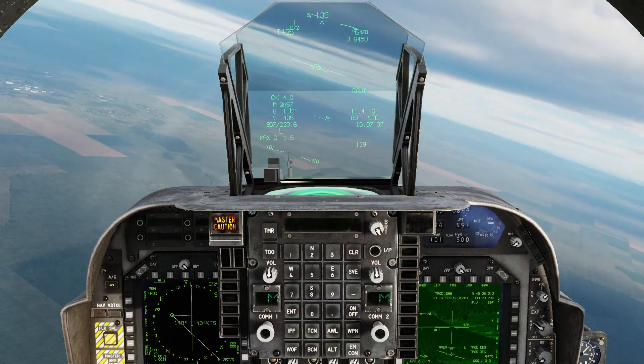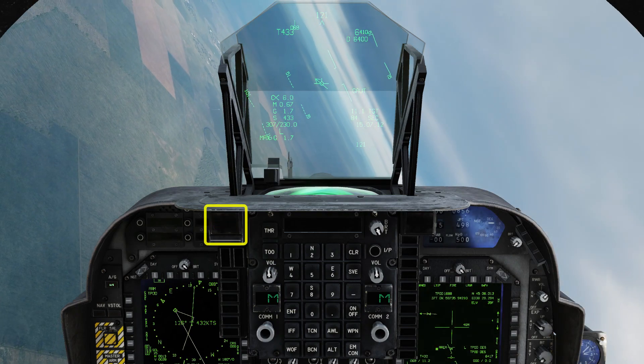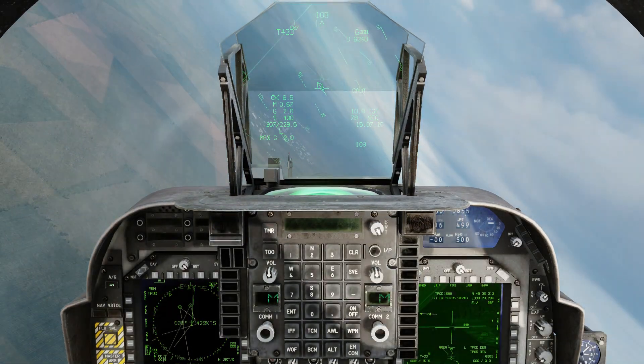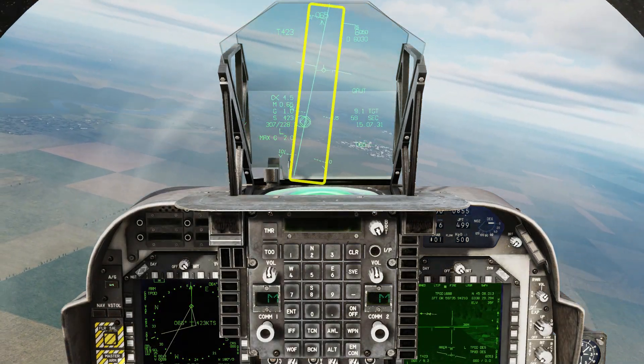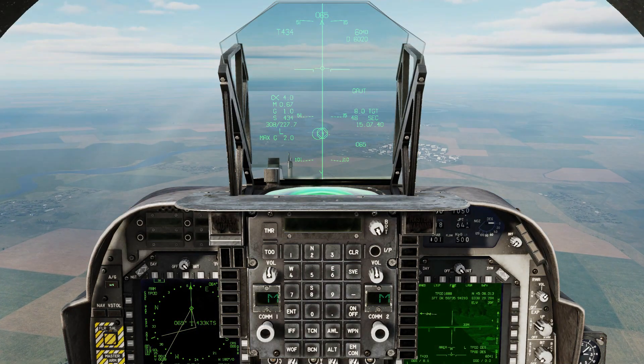Release the autopilot and turn towards the target. The master caution activates whenever you come out of altitude hold, so you can just cancel that. Fly the flight path marker through the bomb fall line, and advancing to full throttle will give a little bit of extra range on the bomb.